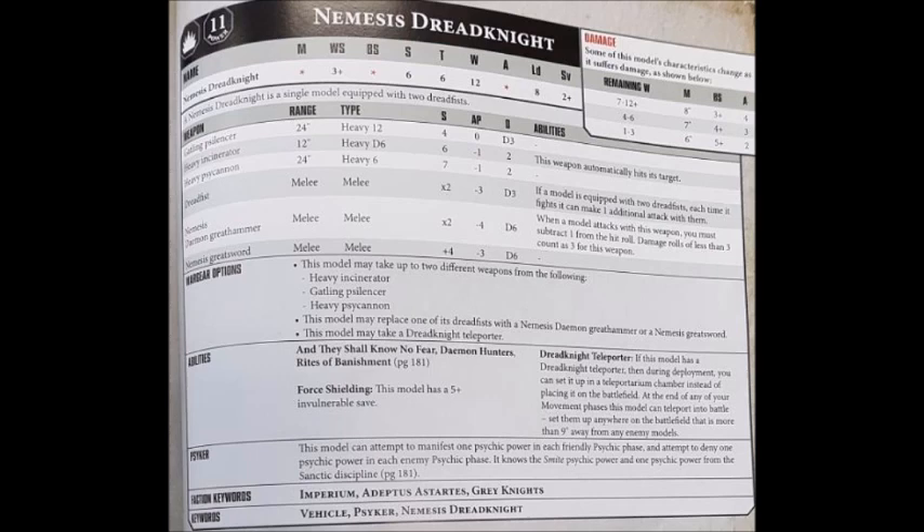Finally, we have the Heavy Psycannon — a heavy 6, 24-inch range gun with strength 7, AP -1, and damage 2. Out of all the options, it's certainly the most reliable in terms of putting out decent strength and reasonable damage wounds on the opponent, but it is also the priciest. All of the ranged options are fairly reasonable and justifiable, but none are truly standout. It really depends on how much you want your Dread Knight to be a shooting threat as well as a melee beast. In terms of points for damage output, they're fairly well balanced, though the Silencer is more skewed towards hordes or lighter infantry with multi-wounds.